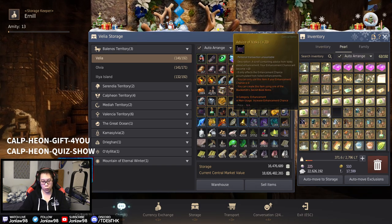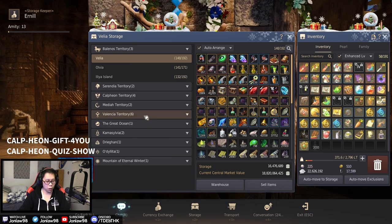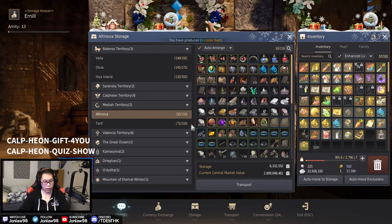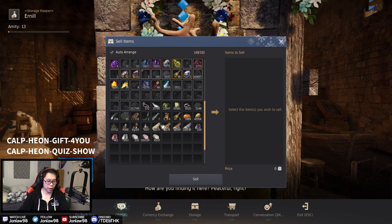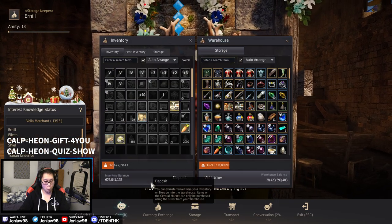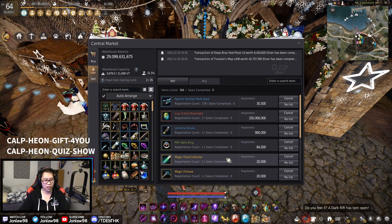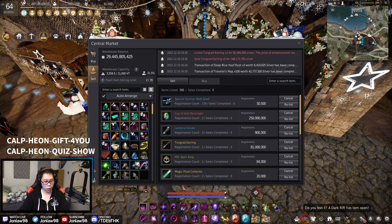Okay, so we got a lot of fail stacks. Now let's do some stuff I've been doing before — I need to turn these into Velia storage. Let's see how much I actually made today on trash: 653. I would usually enhance these Tongue Grads but the price has gone so low — I'll sell for 80. I'm actually going to hold on to those.